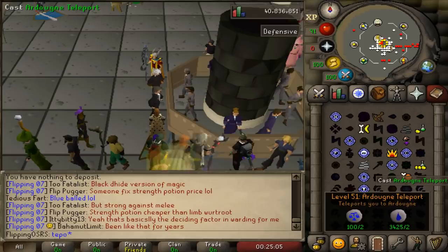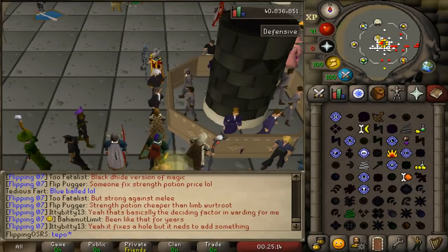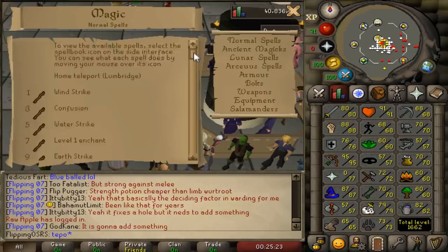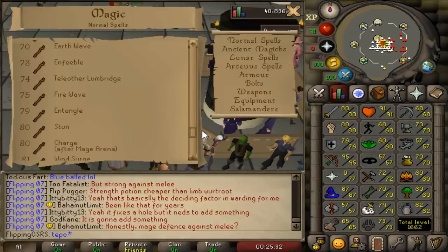At level 40 you can teleport to your house, which is a members-only feature. At level 45 you can teleport to Camelot, which is very important because getting to the west side of the map can take quite a while. At level 51 you unlock the Ardougne teleport. There are higher-level teleports but those are the most important standard teleports for membership. There are also a ton of other utility, combat, and teleport spells between levels 1 and 55 magic, and getting a higher magic level is going to benefit you a lot when you go to membership.